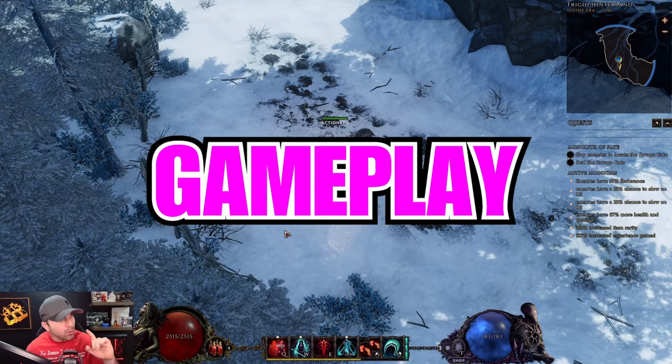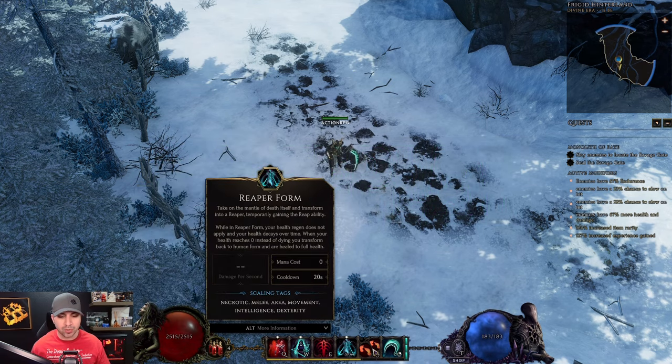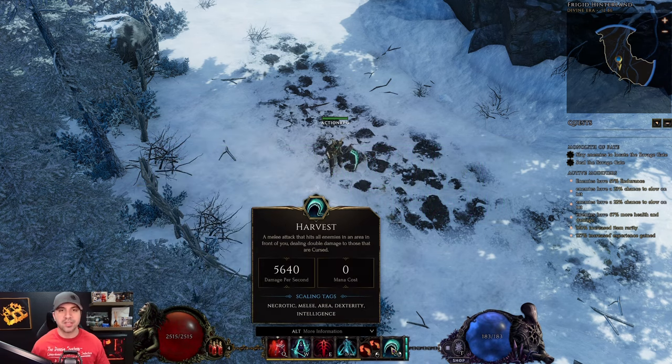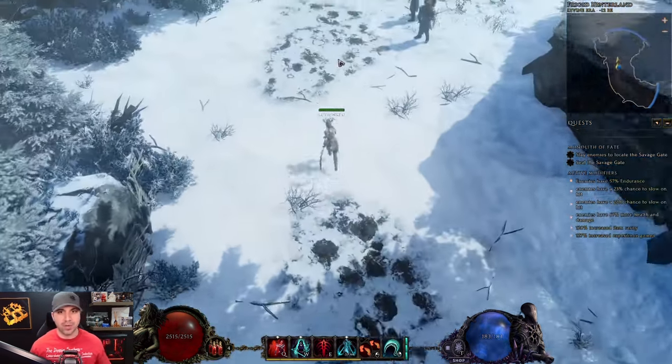Starting off with some gameplay. The skills I'm using for this Undertaker are Transplant, Death Seal, Bone Curse, Reaper Form, and Harvest. We are a crit Lich and at the training dummy we are hitting for almost 500,000 damage with our Harvest.